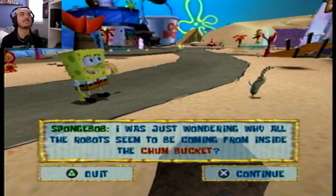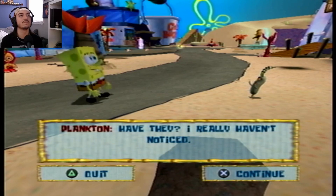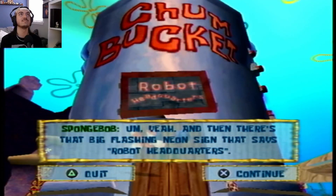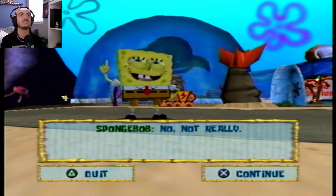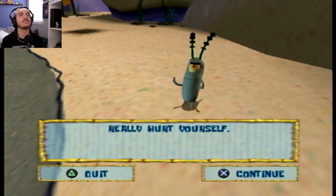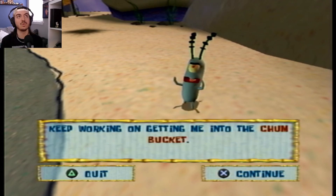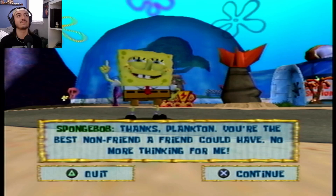In-game dialogue — SpongeBob asks why all the robots seem to be coming from inside the Chum Bucket, noting a big flashing neon sign that says 'Robot Headquarters.' Plankton responds: 'SpongeBob, I'm your friend, right?' — 'No, not really.' — 'Exactly. And as your non-friend, I worry about you. You're thinking too much — I'm gonna think for you so you won't hurt yourself. Just keep working on getting me into the Chum Bucket.' — 'You got it — you're the best non-friend a friend could have. No more thinking for me.'